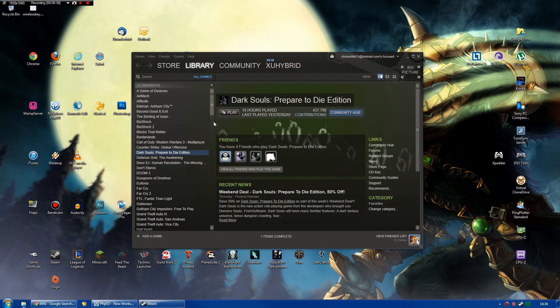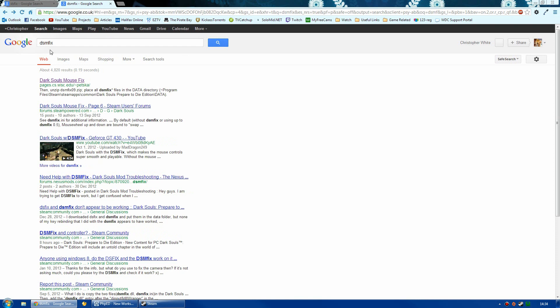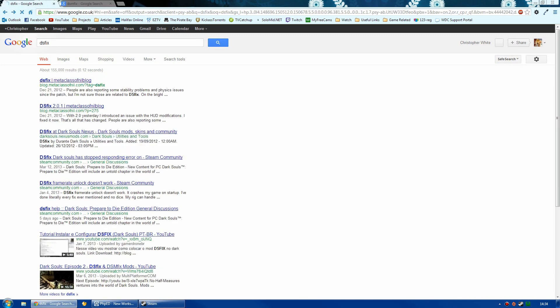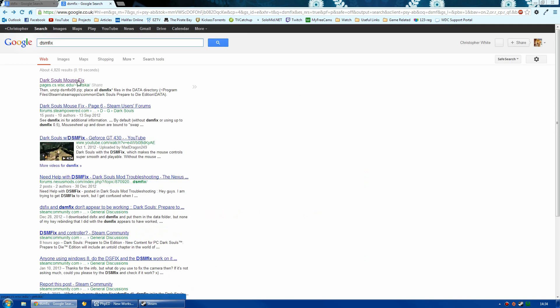There are two fixes you really need to get before you even consider using mouse and keyboard, otherwise it is not an option at all. Go to Google for DS Fix — I will put a link in the description — and DS Mouse Fix as well. I will put both links in the description; there are instructions on how to install them. It's pretty simple: you just download it and put it in your directory.